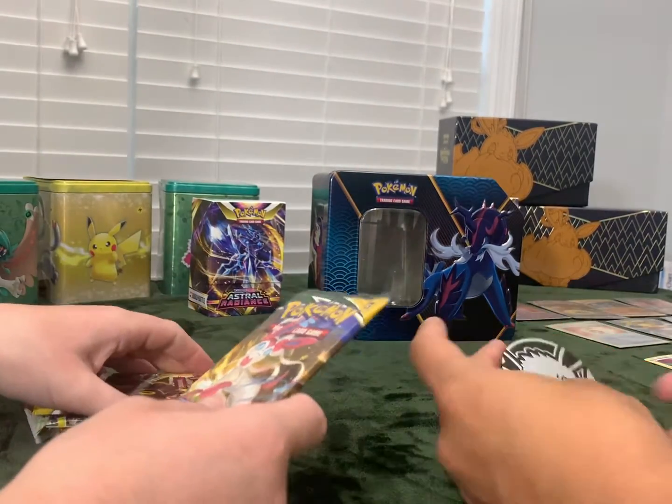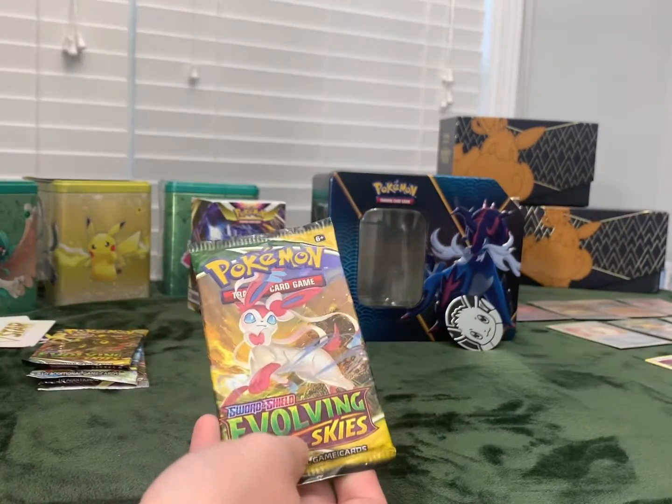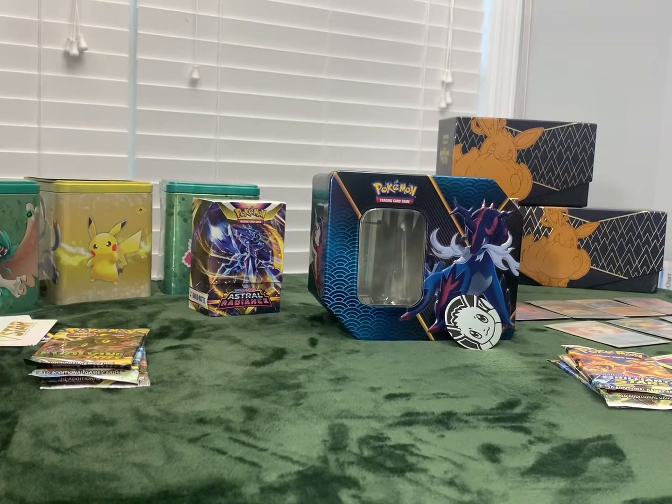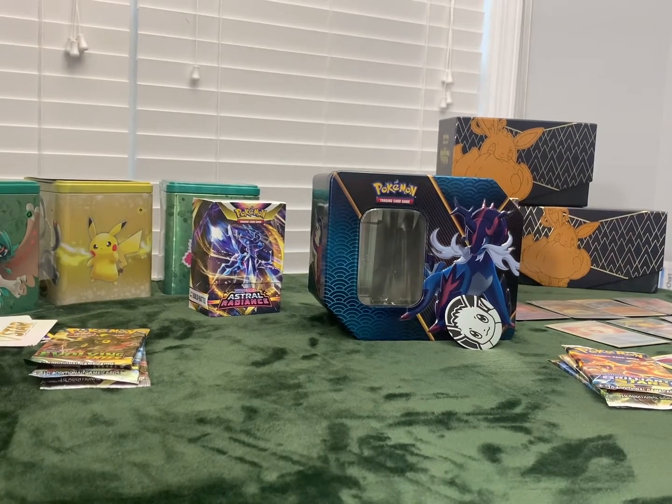We're going to weigh them. Let's see where we're going. We got the little Pokemon Eevee coming as well. So I'm going to do this one first. I'm going to save a Charizard for the last one. It's 1.7. All right, pretty good.